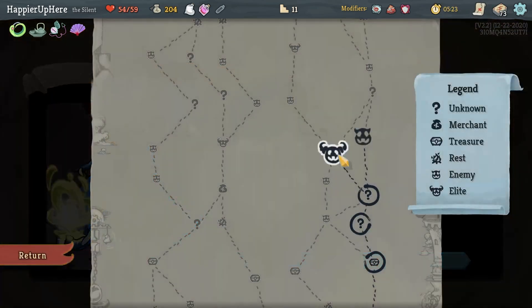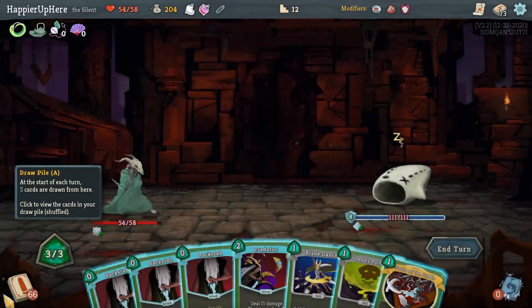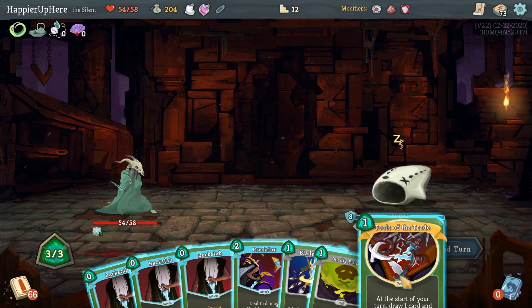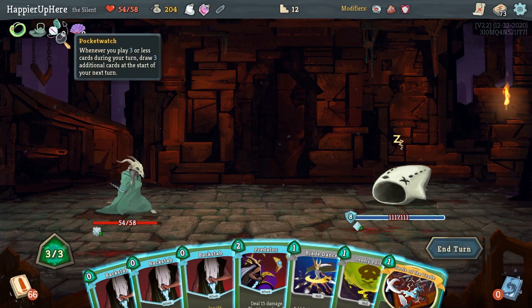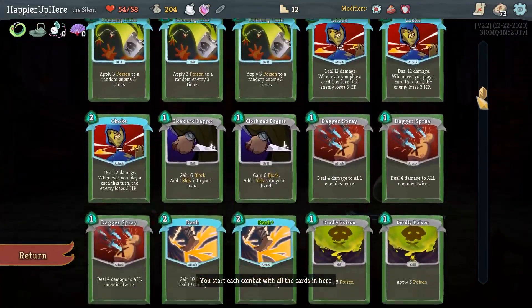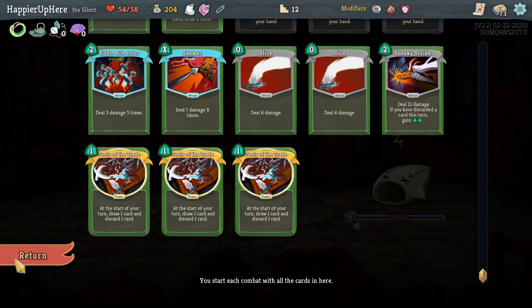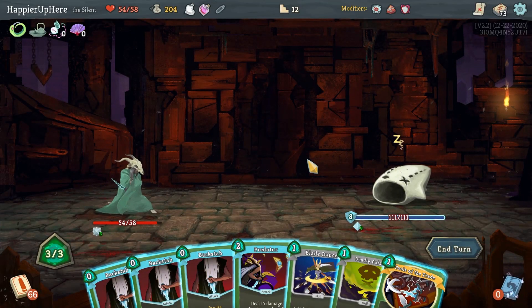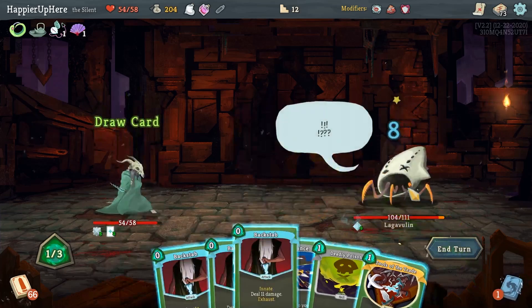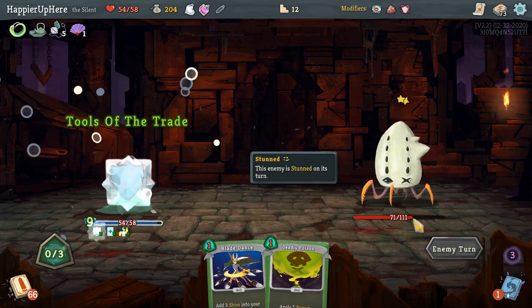I could have removed one of the curses but I think it's fine. Do I want to attack here? No, let's just do Tools of the Trade. Trying to think if I should use the Pocket Watch - this is a pretty good attacking hand. Are there any good powers I'd like to make sure I play? Not really, just Infinite Blades and Tools of the Trade. Let's wake him. It's risky but there's no real reason to wait. Let's do Predator, Backstabs, and Tools of the Trade for extra card draw.